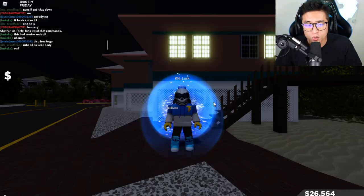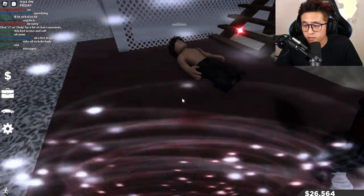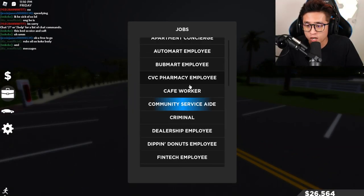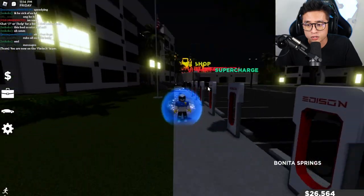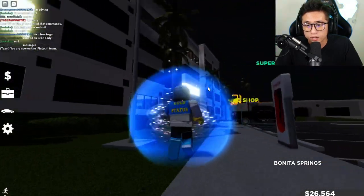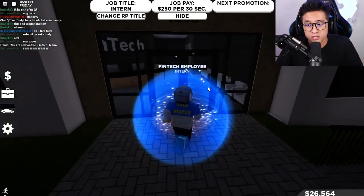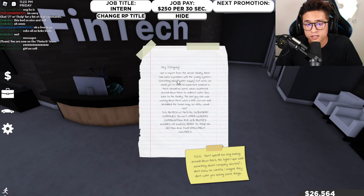Alright, let's not play around. The first thing you're going to do is go to Jobs right here and select Fintech Employee. As soon as you get here, go into this building right over here — this is where the scavenger hunt for the Demon 170 starts. Let's go ahead and go inside and take this note.